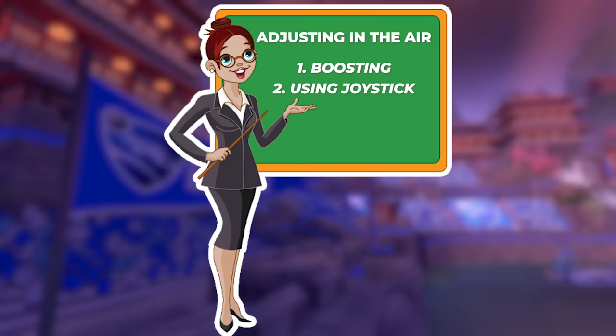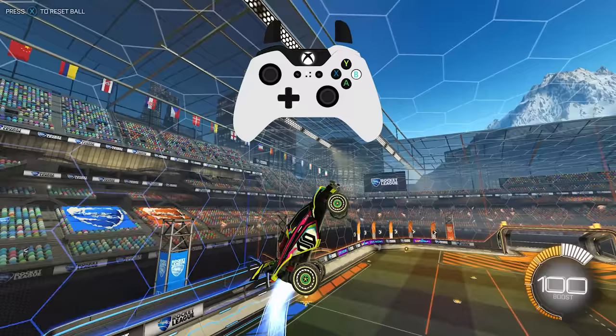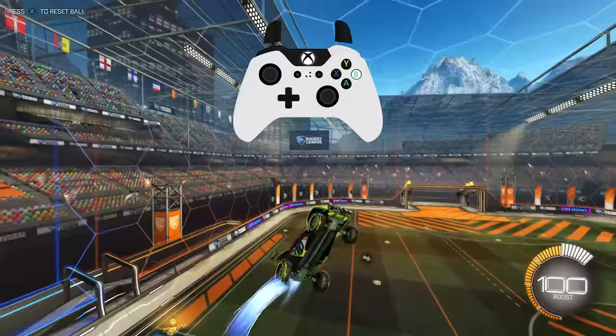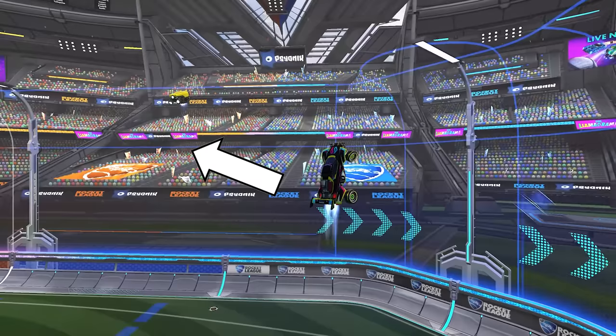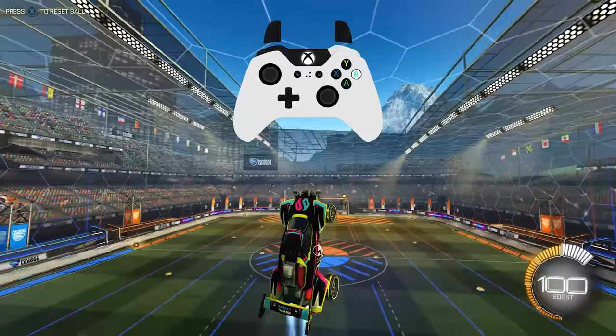Now let's talk about adjusting in the air. The two main ways to adjust while using directional airroll are boosting and using your joystick. Your joystick is used to tilt your car in different directions, while your boost is used to move your car in that direction. This means you must first tilt your car in the direction you want to go and boost when your car is properly facing that direction in order to complete a successful directional airroll aerial. Remember that you want to start adjusting your car when your nose is pointed forward in order to get basic control.